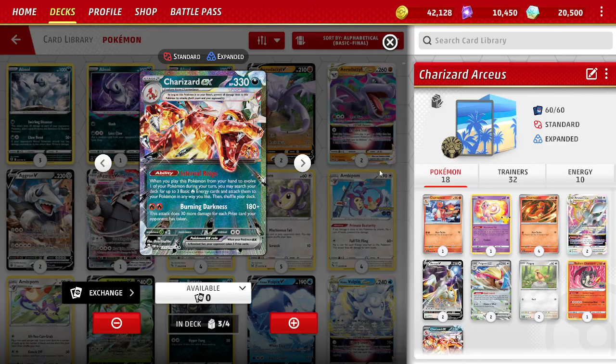Charizard EX — you've probably played it or played against it a lot, because it's free on live and it's very strong. Stage 2 EX, the fire type terrestrializes into a dark type, which is nice, hitting for that dark weakness. It's weak to grass, so keep that in mind — grass isn't the strongest type out there, so being weak to grass is better than being weak to water. 330 HP, very tanky. Burning Darkness does 180 damage for 2 fire energy, and does 30 more damage for each prize card your opponent has taken, so it ramps up very nicely.